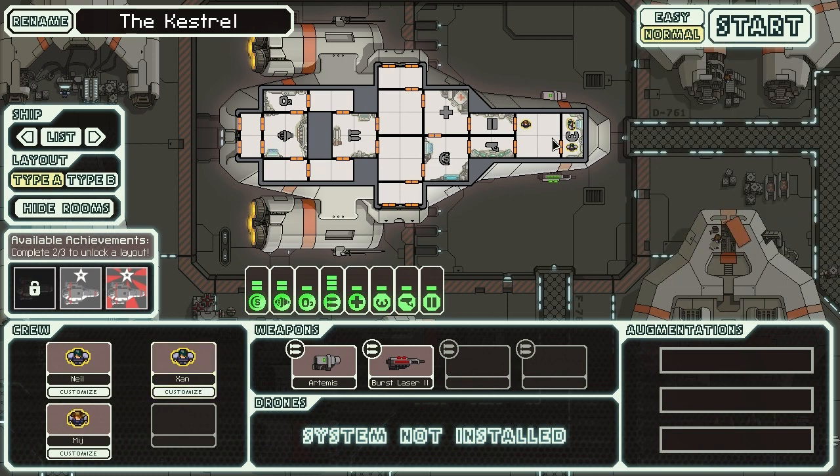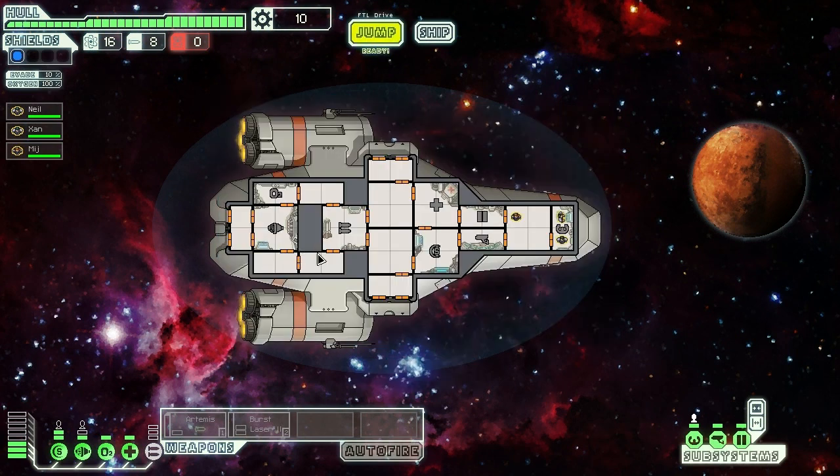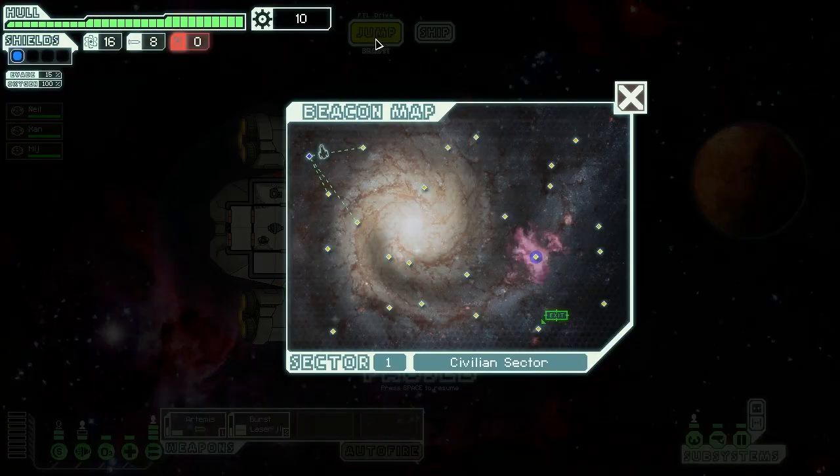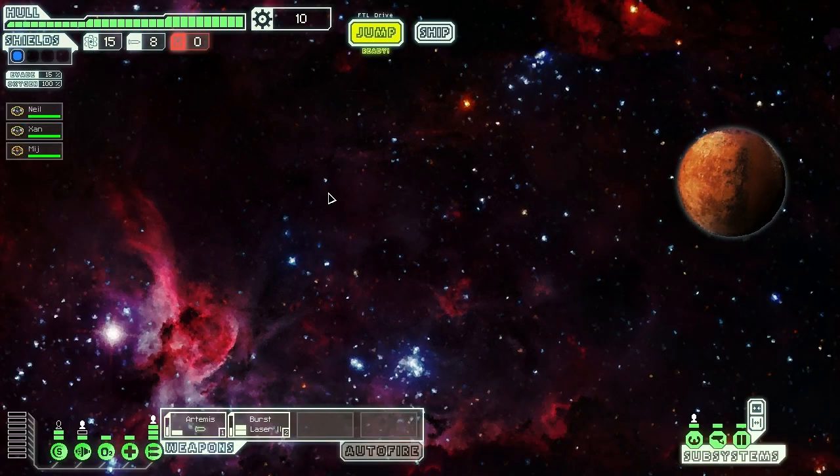Let's actually jump in and play the game. I'm playing on normal, so I'm probably going to get spanked. I'm going to put Midge in charge of the weapons and I'll put Zan in the engine room. Technically if he's a grumpy guy he should be in medical — but hey, Star Trek jokes. So basically, if you've ever fancied being a starship captain, this is the game for you. You get to manage all your power systems and your subsystems, and it's a lot of fun.